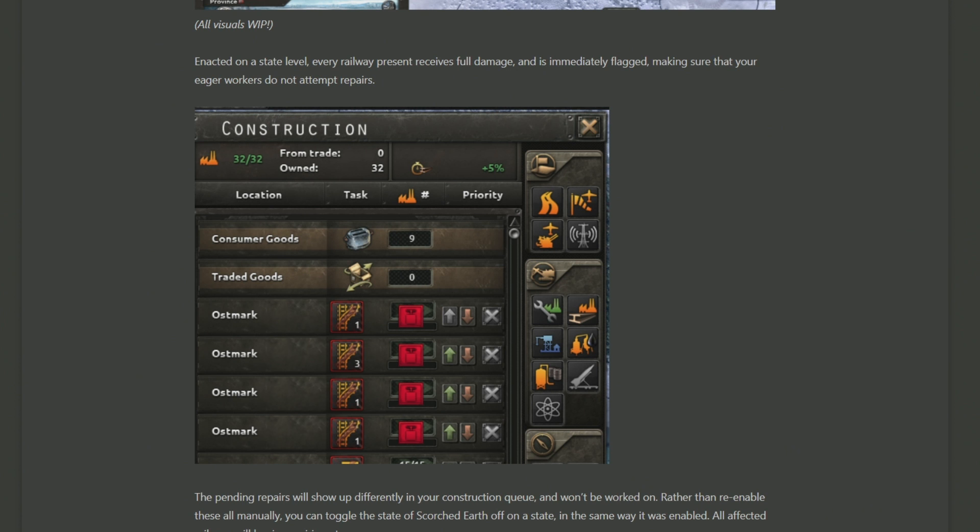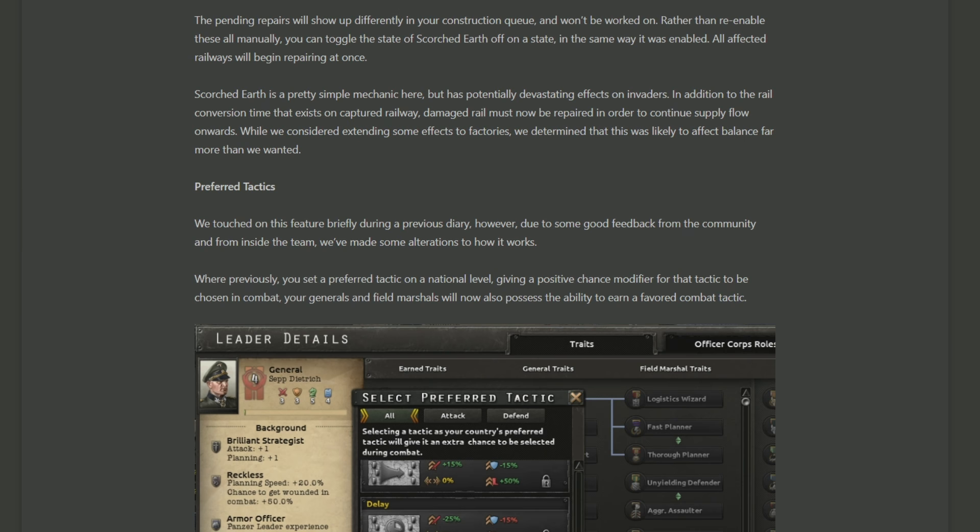There may be some strategy about where railways are built that we'll have to see develop in time. As a final note on Scorched Earth, they mentioned that you won't be able to destroy factories with Scorched Earth unfortunately, so there will be no burning down of the mills before you make your quick escape.